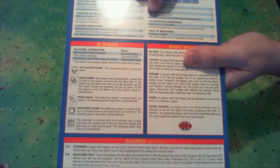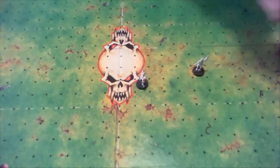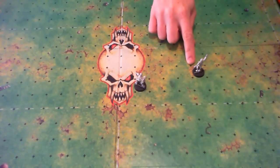Also, as with most agility rolls, each enemy tackle zone on the player throwing the ball gives a minus 1. You roll a d6 to determine the result — if it is equal to or higher than the result needed, the ball is on target and will land in the target square, in this case in the hands of my catcher, or at least he could try to catch it.